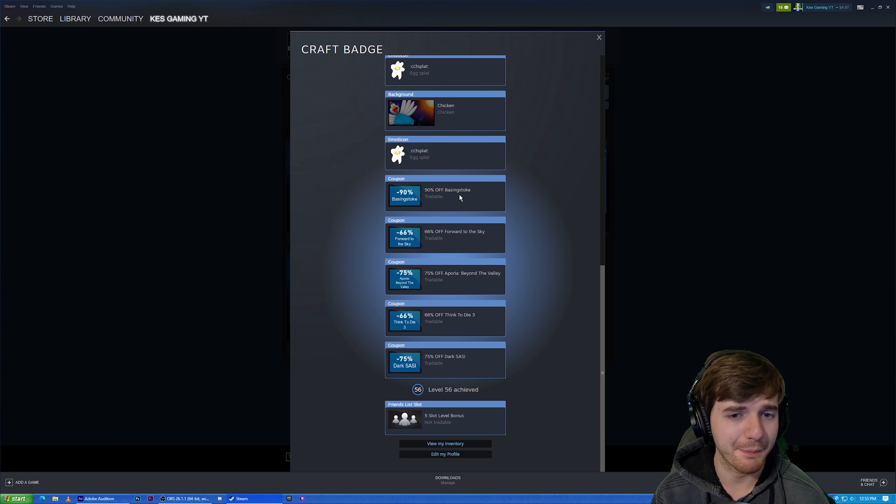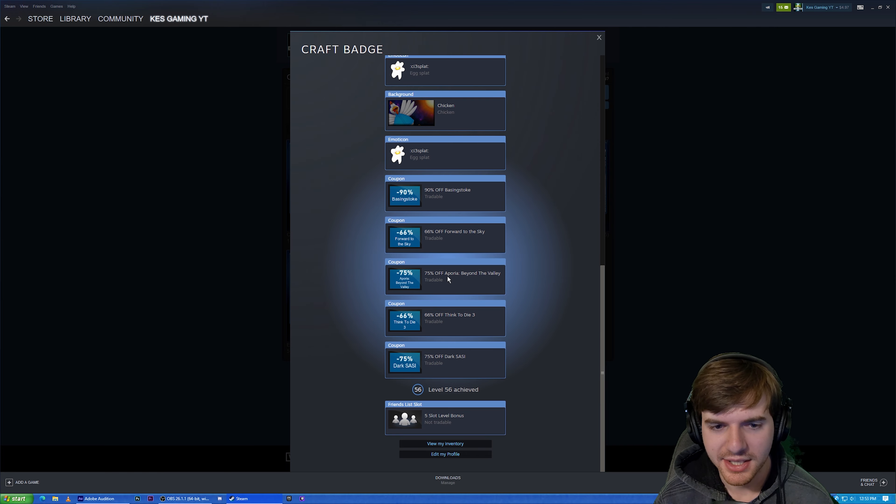We got some coupons too. 9% off of Bazing Stokes, 66% off Forward to Sky, 75% off of this stuff. All this stuff that we really don't have anything for — probably not even going to use, but oh well.